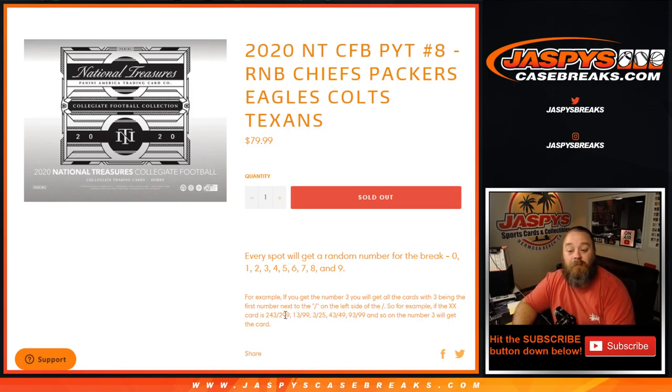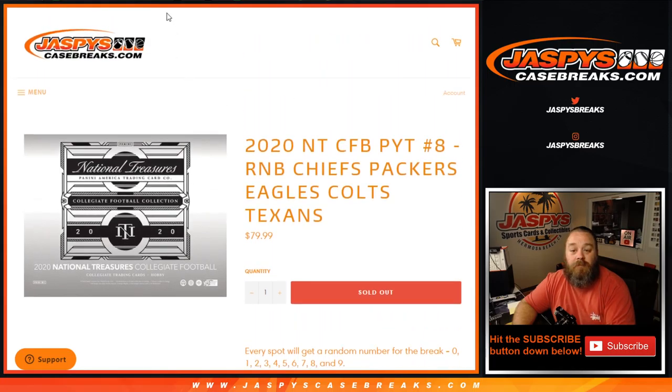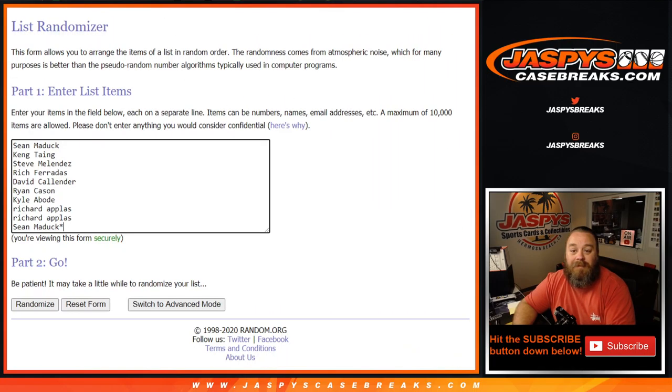Zero gets any and all redemptions, even known one-of-one redemptions. In-person one-of-ones will go to the spot one no matter what. So that's the rules for the randomizer. Here is the list of customers from Sean down to Sean, and the numbers from zero down to nine.